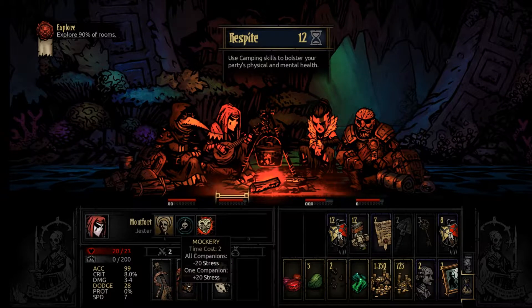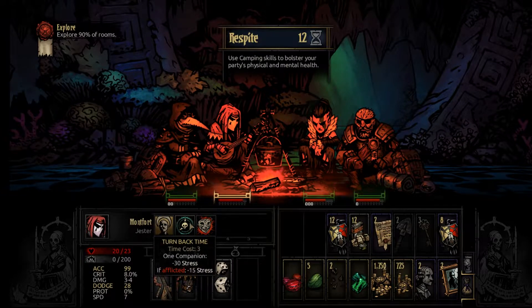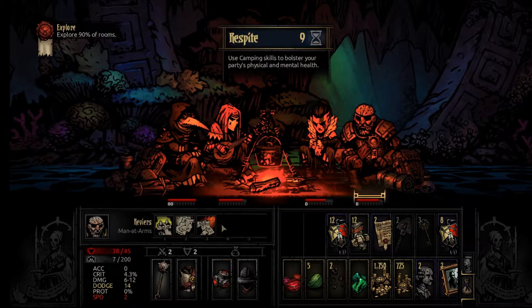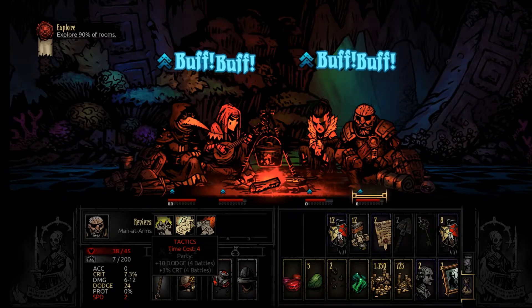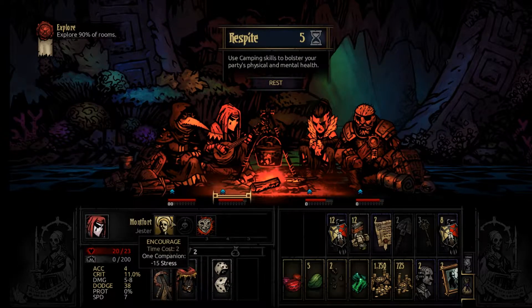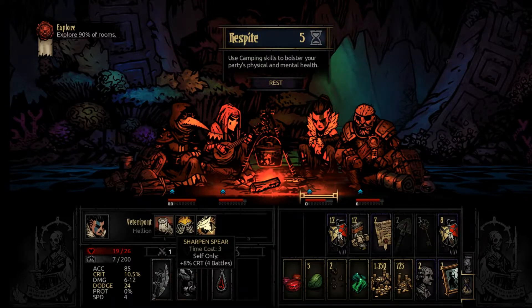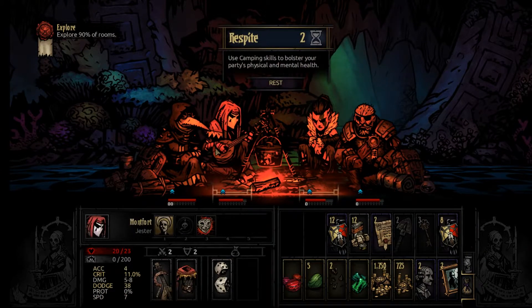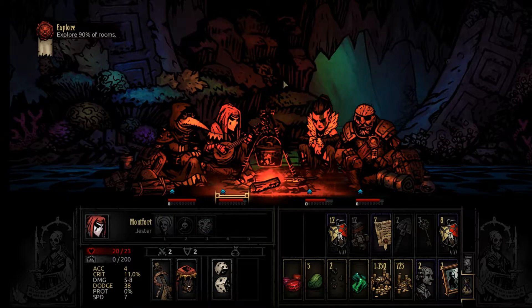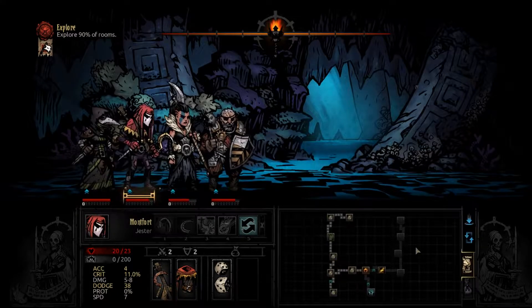Alright, what we got — Turn Back Time, this is one of the really good ones. Look at that, negative 30 stress, boom, good stuff. Nice little dodge and crit buff for everybody, that's good. More crits — good. We only have two more points. Let's do that — hopefully we don't get ambushed. We probably will but we'll deal with it. Nope, didn't get ambushed — wow, okay, good stuff.